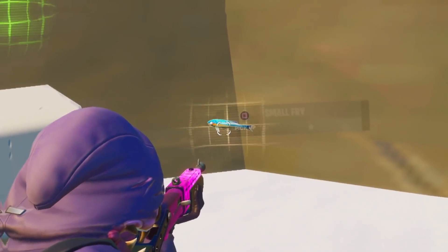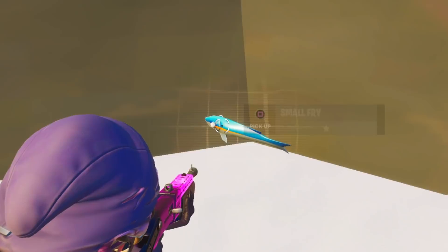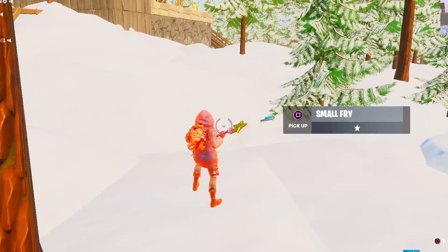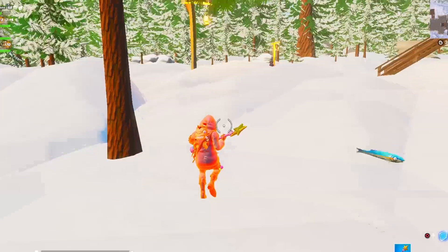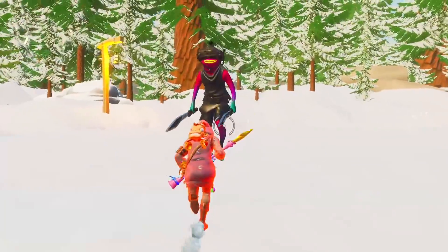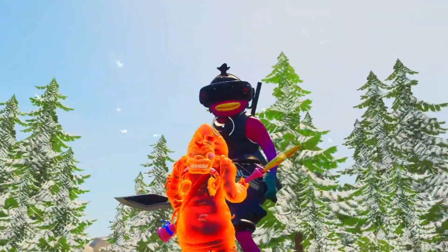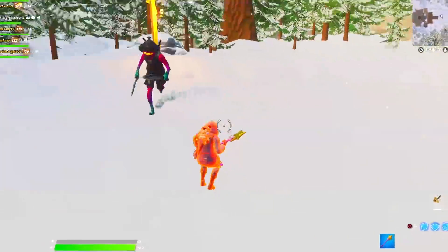I'm going to attempt to go in the smallest Fortnite item ever created — the small fry. Alright, here we go — 3, 2, 1. Wait, what just happened? I glitched outside the small fry and now I'm tiny! Since I tried to go in this extremely tiny item, it actually shrunk myself. Oh my goodness, look how tiny I am! Mashi, look at me! Look how small I am compared to Mashi. Holy cow. I'm hungry!